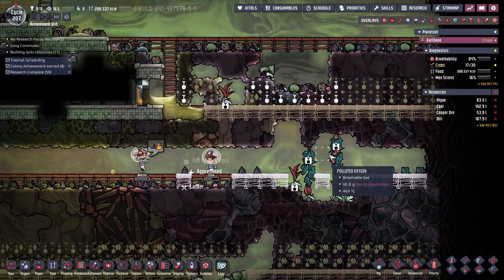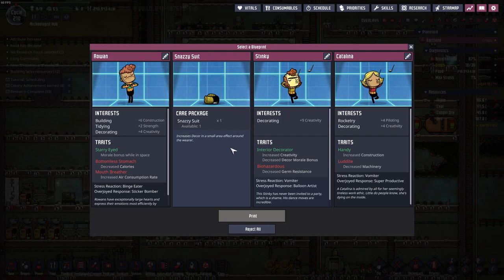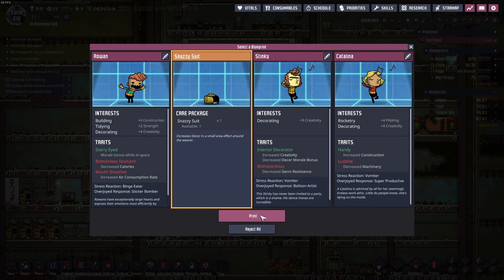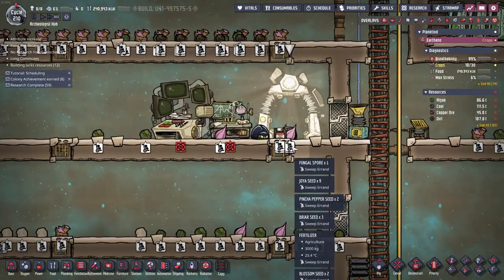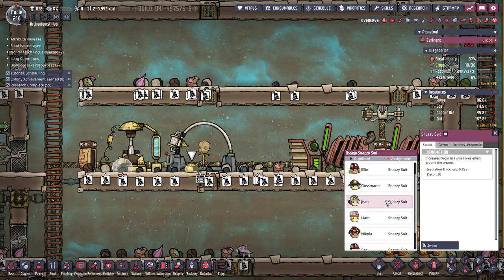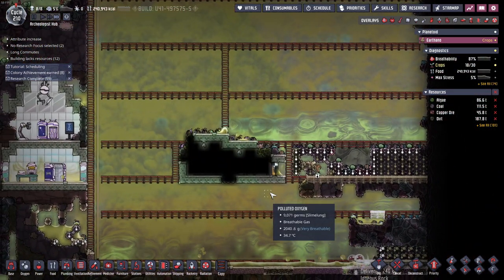The printing pod keeps presenting us with snazzy suits, which I will take given that no dupe is that interesting right now. But at this moment in time I don't think we need any more snazzy suits because our entire crew is already at maximum snazziness.